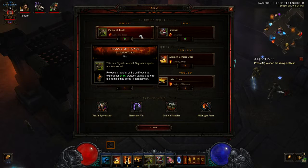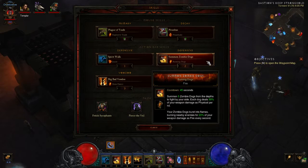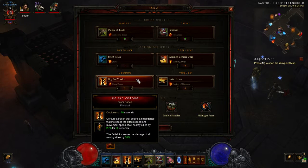For skills: Plague of Toads with Explosive Toads rune, Piranhas with Piranha-nado, Spirit Walk with Jaunt, Summon Zombie Dogs with Burning Dogs — this is the heart of the build's damage. Big Bad Voodoo with Slam Dance because we're using the Kukri.